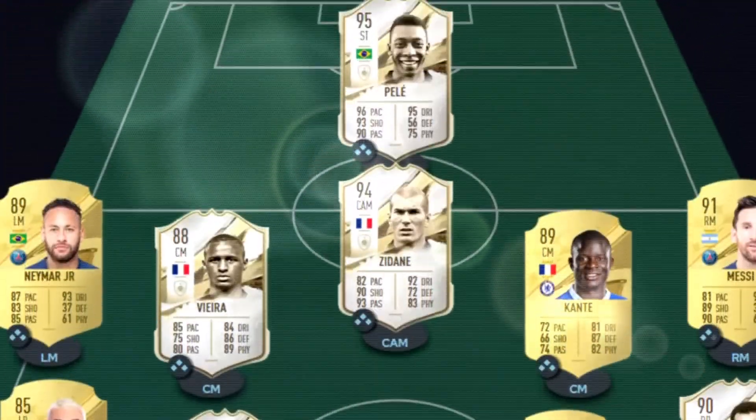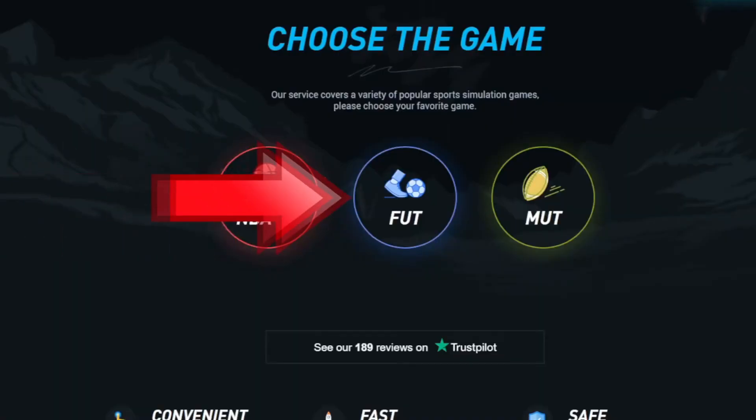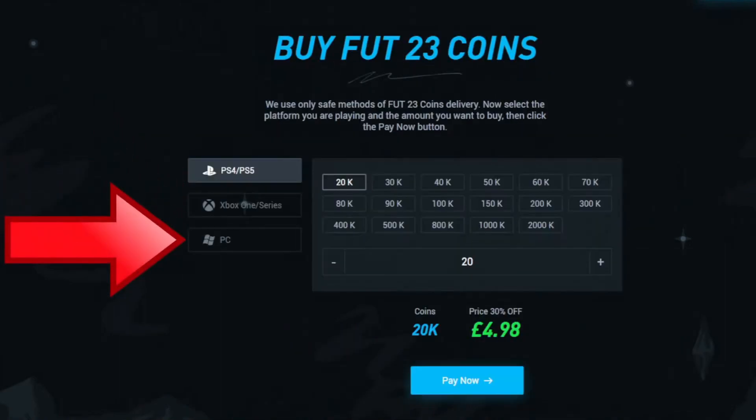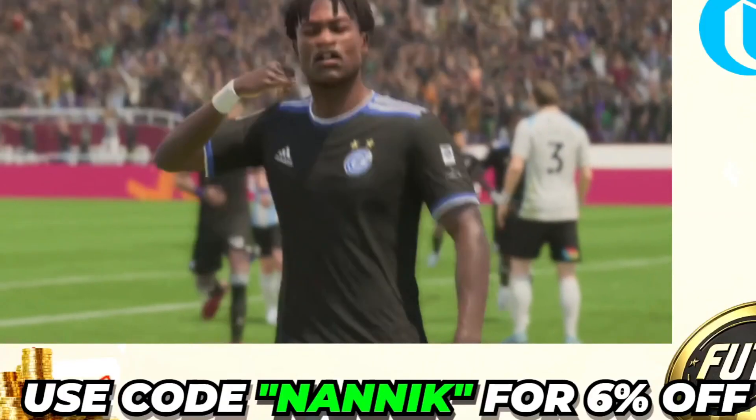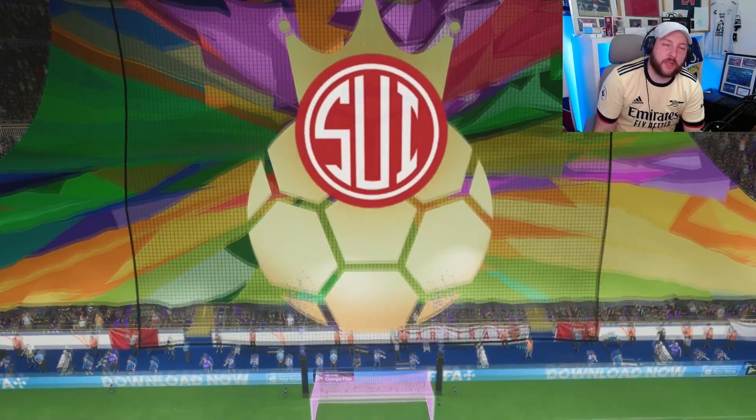Are you tired of playing sweat teams? Make sure you go to Alt, select Fut, select Foot 23 coins, choose which console and how many coins you'd like to buy, select your payment method, and don't forget to add code NANIC for six percent off on all orders. So we are playing in Foot Champs.